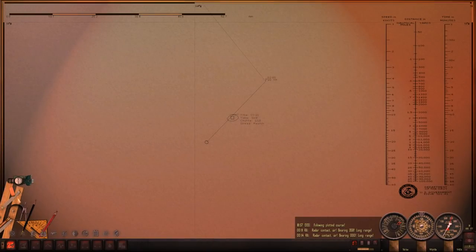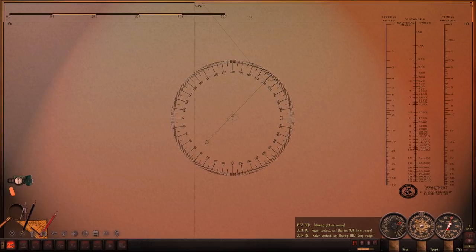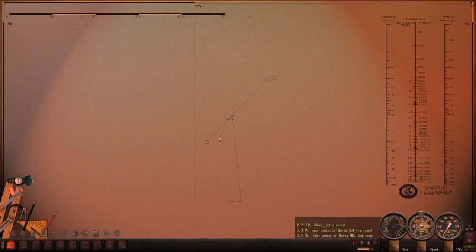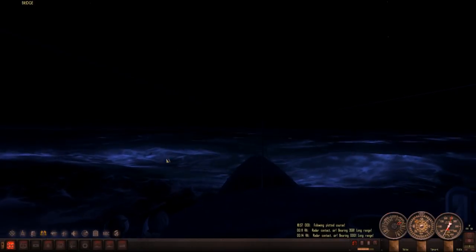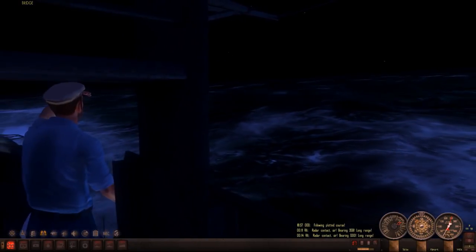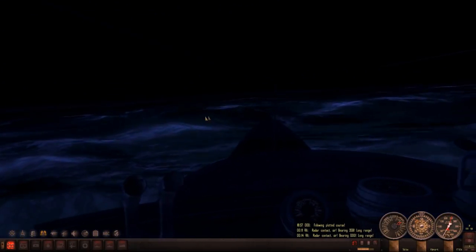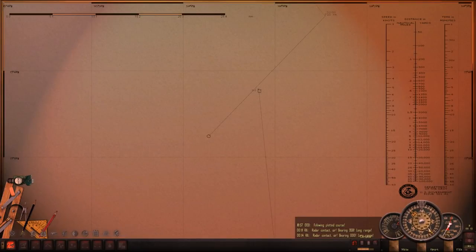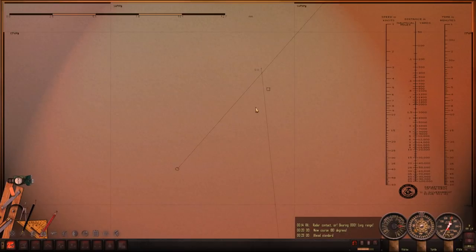A ship heading south-southeast and its speed is medium. We did pick him up on radar first, so there is that. The weather is fairly choppy out, which can either help us or be kind of a pain in the butt depending on what the ship is. It could be a destroyer this close to Guam, so we need to be careful about that. Let's go ahead and turn towards him and bump our speed up to standard.